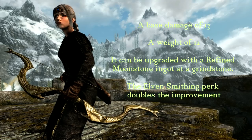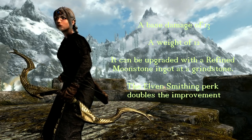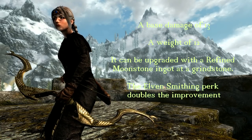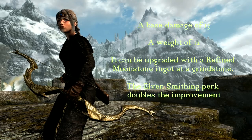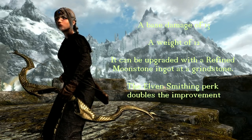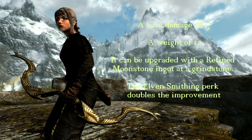The Elven bow has a base damage of 13 and a weight of 12. It can be upgraded with a Refined Moonstone Ingot at a Grindstone, and the Elven Smithing perk doubles the improvement. This is definitely a weapon worth getting — it only takes a few minutes to steal, so make sure you grab it.